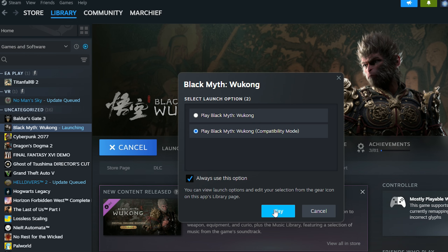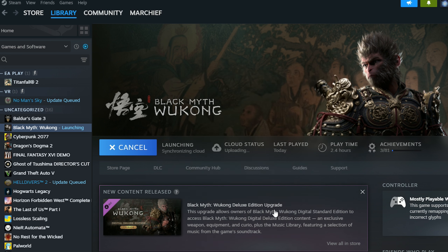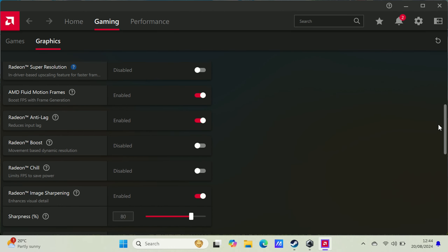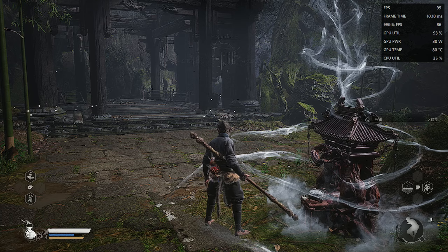When you launch the game you want to launch it into compatibility mode, and for this video I do have AMD's motion fluid frames enabled in the AMD software. I did have the sharpness a little bit too high so it might be a little over sharp in this video, but I recommend sharpness around 40 as normal, and also with anti-lag and AMD's RIS.